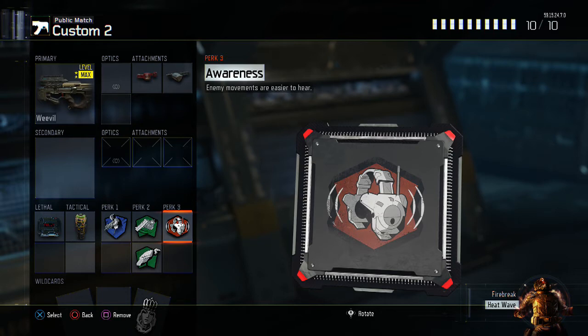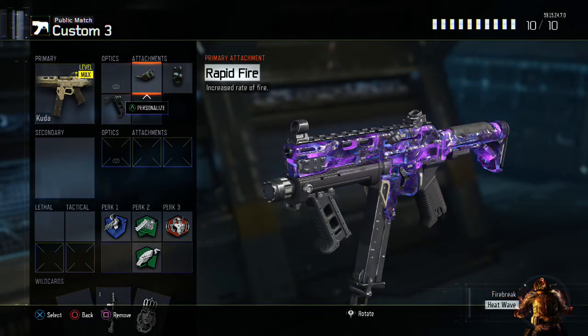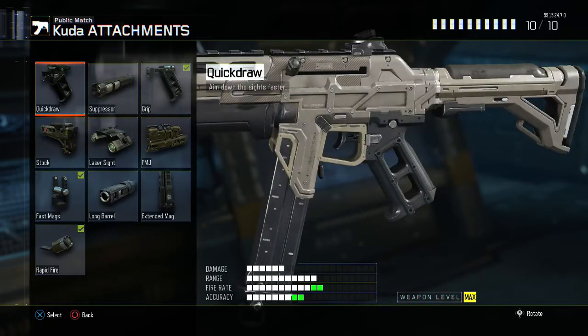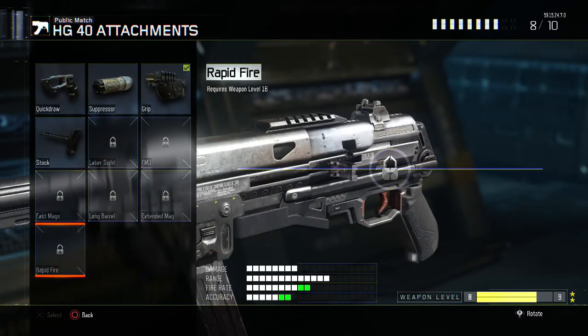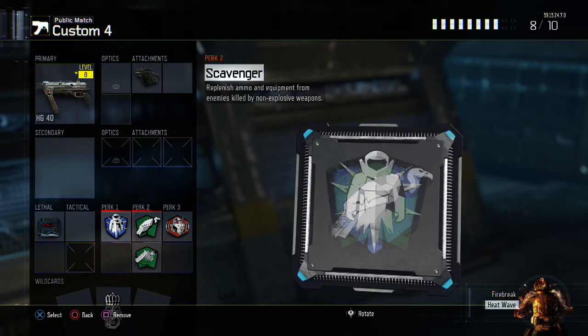Awareness is a really OP perk — nadeshot made a video about it and I got a nuclear using it. It lets you hear people from almost anywhere, though it's mainly worth it if you have a headset since you can't tell where enemies are coming from without one. For my Kuda hardcore class: rapid fire, fast mags, and grip — or quick draw would also help for that first shot. For the HG-40 hardcore class, I have grip and will add rapid fire and fast mags to hopefully get a fast nuclear. Once again: C4, flag jacket, scavenger, fast hands, and awareness.